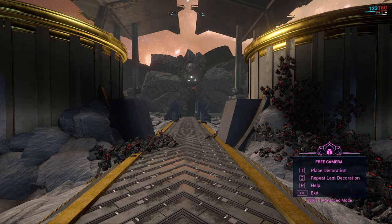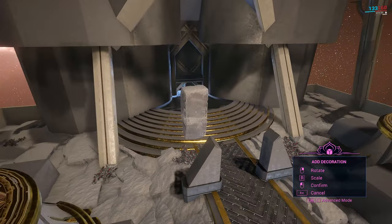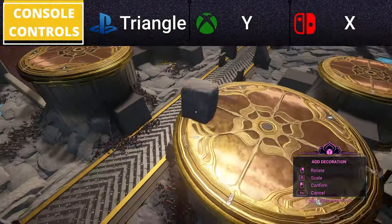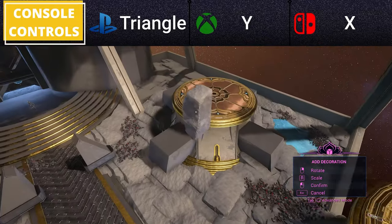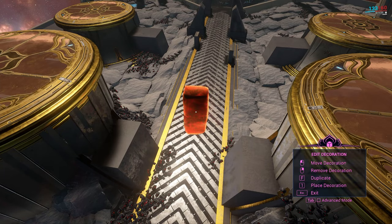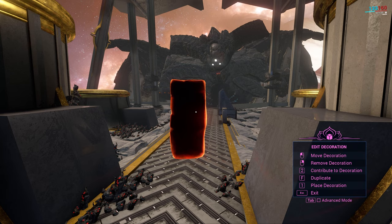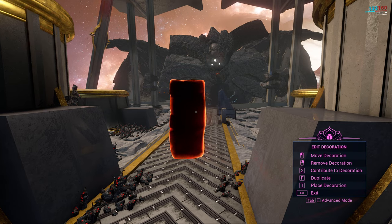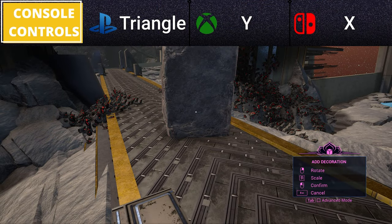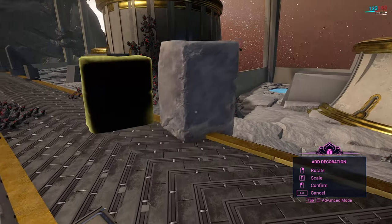Basic mode's post-placement modifiers consist of duplication and repetition. To repeat a decoration, cursor over empty air — don't select anything — and press 2. This pulls the last decoration you placed, in its default position, for you to place again. If you want to duplicate a decoration placed earlier, cursor over that specific decoration and press F. This duplicates the object along with its orientation and size.